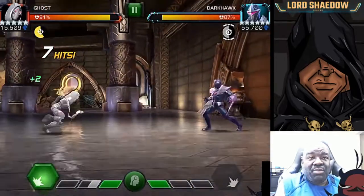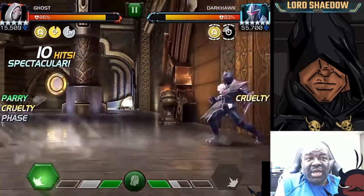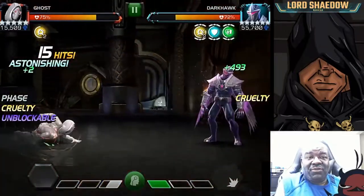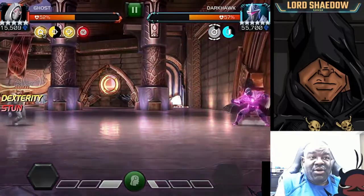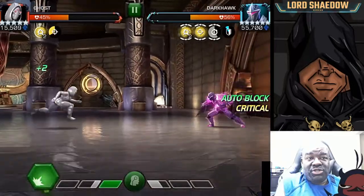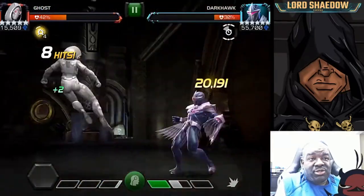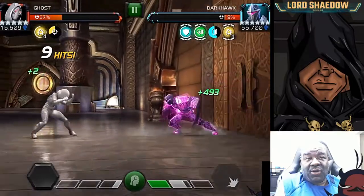When I get to a special two, I do end up firing it off because I don't want to get pushed to a special three. He's in shield mode now, so he's much more difficult to deal with. Fortunately, Ghost does very well when he is in shield mode. If you're not fighting with Ghost, Spider-Man Stark Enhanced is another one I often use against Dark Hawk.